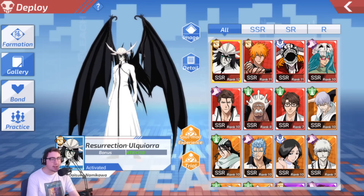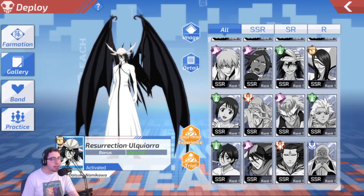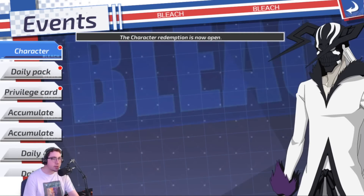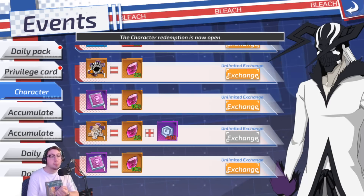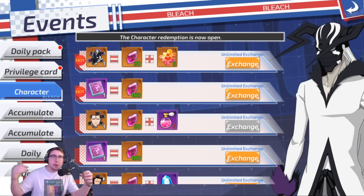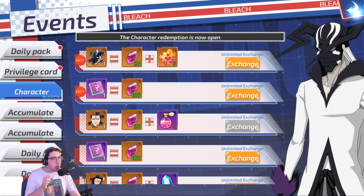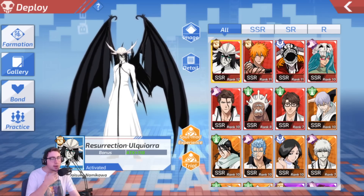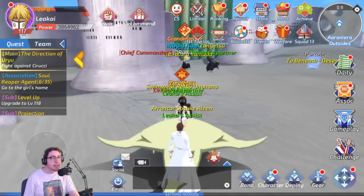You actually see him in the tutorial when you fight as Dongai, but you don't actually get the chance to play as him. So this is typically what you'll see inside the endgame. If we go ahead and head into events here and check out the character exchange, you can see all of these rarer characters are available via different means. You get these gems, and it won't be available when the game first comes out — it dropped around the Resurrection Segunde Etapa Ukiyora's banner.